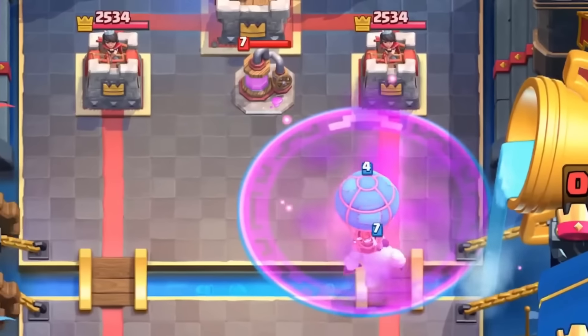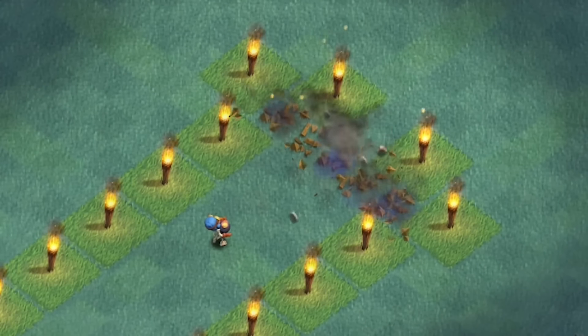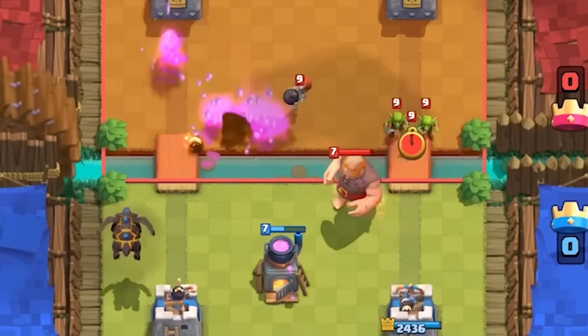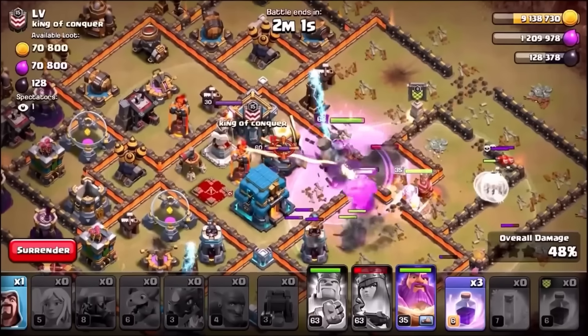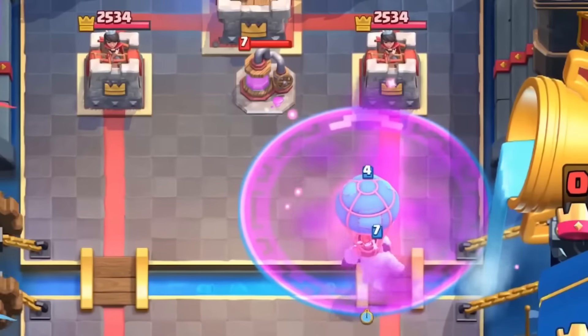Some things were reworked and changed in order for them to work better in Clash Royale. For example, in Clash of Clans, the Bomber targets the walls first and walls alone. There are no walls in Clash Royale, so he was reworked to throw bombs at every enemy troop and/or building instead. The Rage spell in Clash of Clans boosts movement speed and damage of troops, while in Clash Royale, it was reworked to only boost movement speed, therefore dealing more DPS.